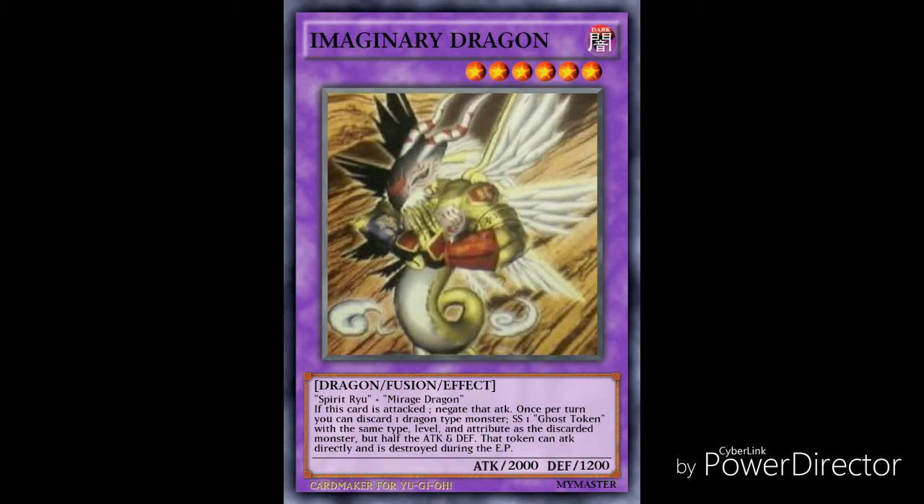That monster — referring to the token — can attack directly and is destroyed during the end phase. So running with the Blue-Eyes example, yes it can attack directly, but it's only doing 1500 points of attack damage and it can't stay on the field for longer than that one turn.